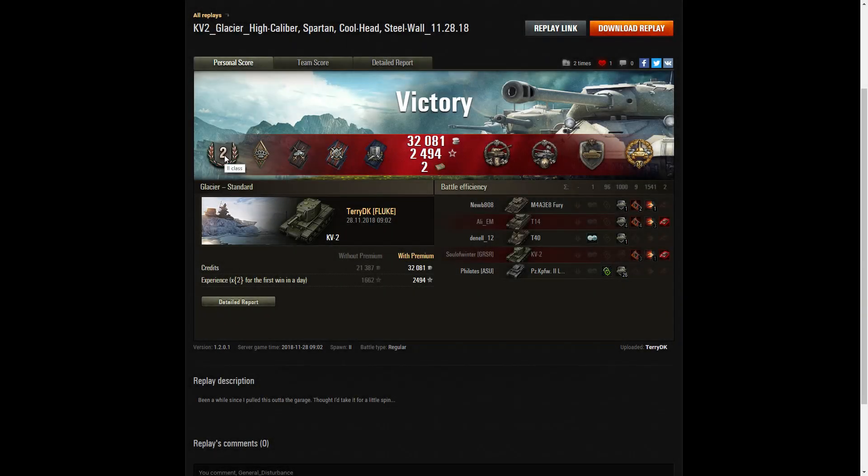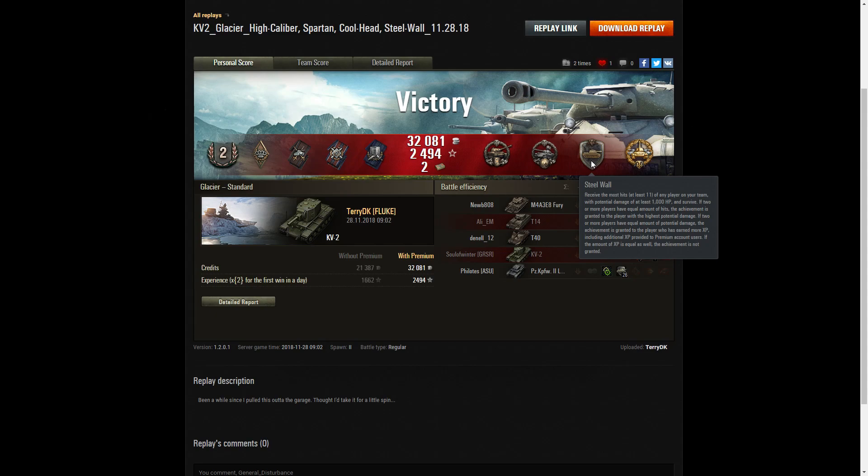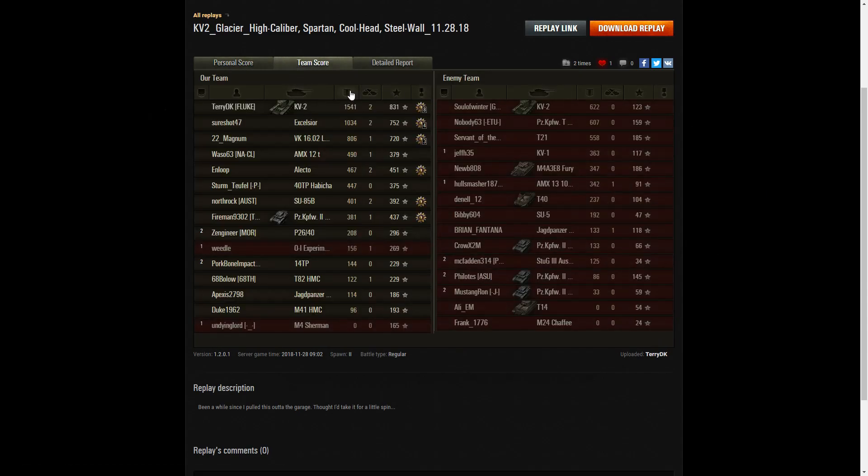It's a second-class result for Terry DK in the KV-2. He picked up a Bruiser medal, a Duelist, a Fire for Effect, and a Shell Proof. The good medals: he got a Spartan for surviving having received 10 ricochets or non-penetrating hits in a row — most of those from the Lux. He survived having received a deflected shot into the tracks from the Fury with less than 10% of his hit points remaining. He got a Steel Wall for blocking the highest amount of damage in the game and surviving, and a High Caliber for dealing the most damage overall.